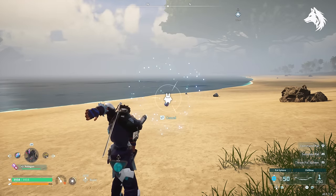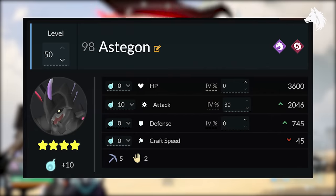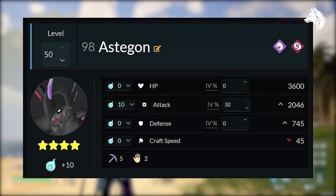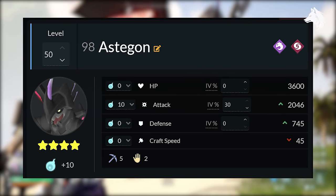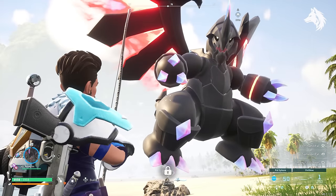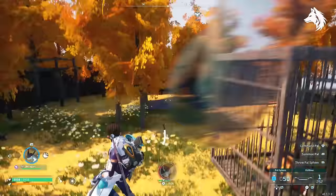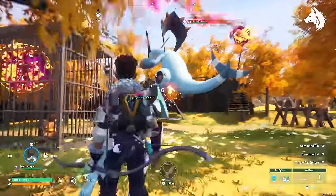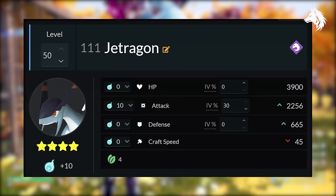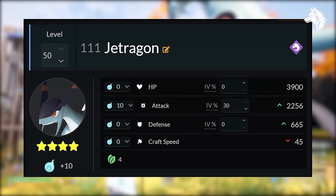For best Dragon there's no single pure Dragon type winner. Orzerk is the best Electric type and is also a Dragon, so he would count. Jormantide is the best Water type and also Dragon. Otherwise, Astagon has an attack of 2046 and is also a Dark type — but really the Dragon you want is Jetragon with 2256 damage. If you want dedicated Dragon types though, Astagon is pretty decent.